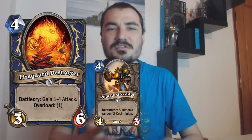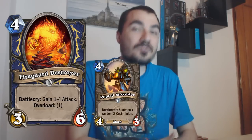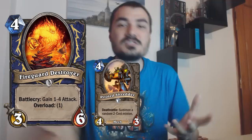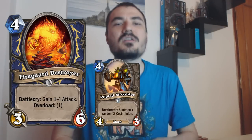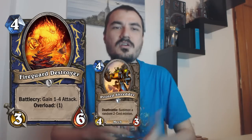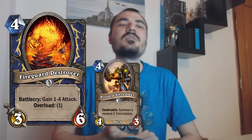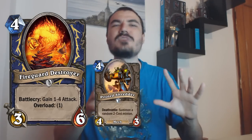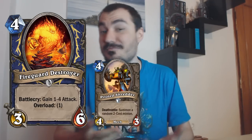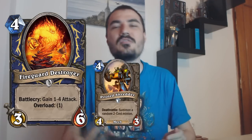Both of those are basically going to kill themselves to kill your four drop. And if it's a Fireguard Destroyer or a Piloted Shredder, it doesn't actually matter most of the time — it's going to be the same thing. It's only going to matter if the Fireguard Destroyer can be comboed with a few cards. There are some combos, some more obscure than others, but players haven't really taken advantage of these yet — they're just using it as a good, solid, big dude. In a lot of cases, people are using Fireguard Destroyers in Constructed with Piloted Shredders and they're taking out five drops like Sludge Belcher.